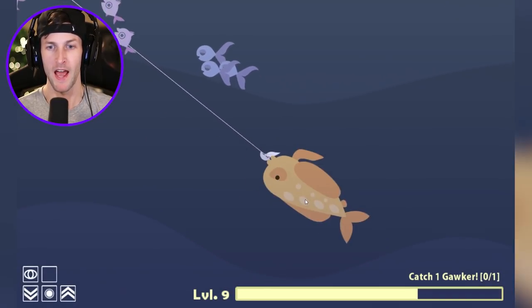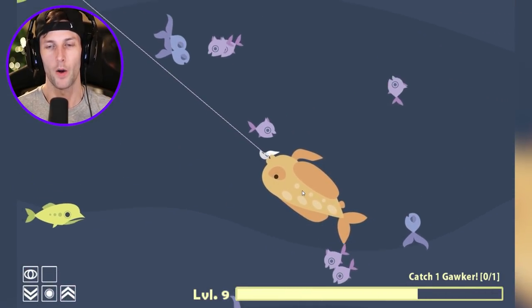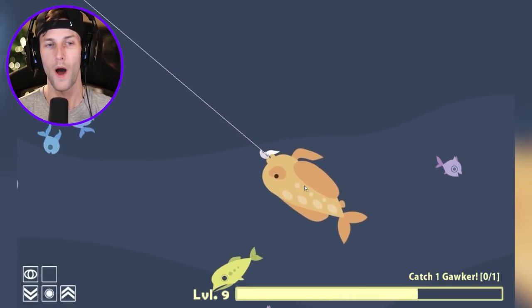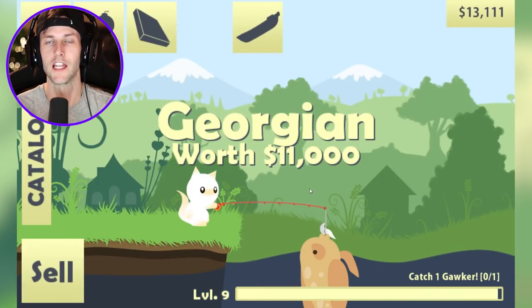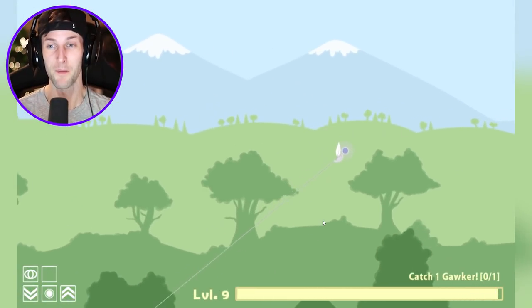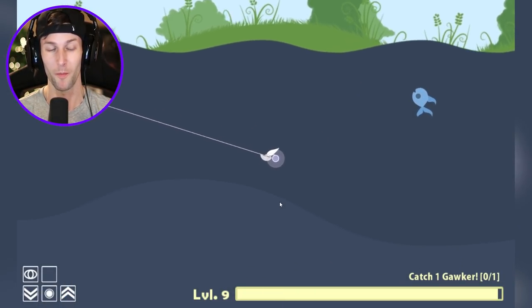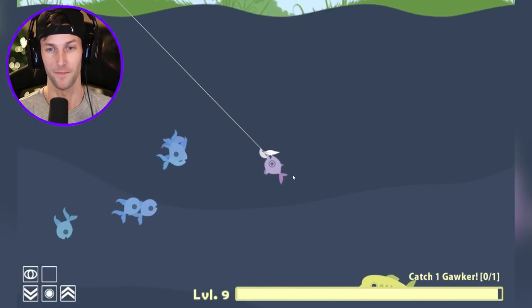What is that? Give me that — yes! I don't think we've caught this yet; it kind of looks like a clown fish. We're gonna see what this is. I haven't even seen the gawker at all — I don't know why he's so rare. What do we got? The georgian — $11,000! Sell that right now, dude. We're so close to level 10, and if we get another one of those we might be able to buy a boat. Eleven thousand bucks for one fish — crazy!